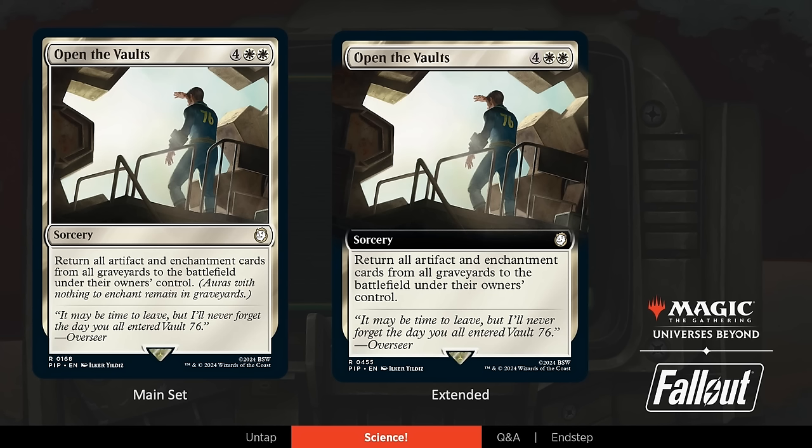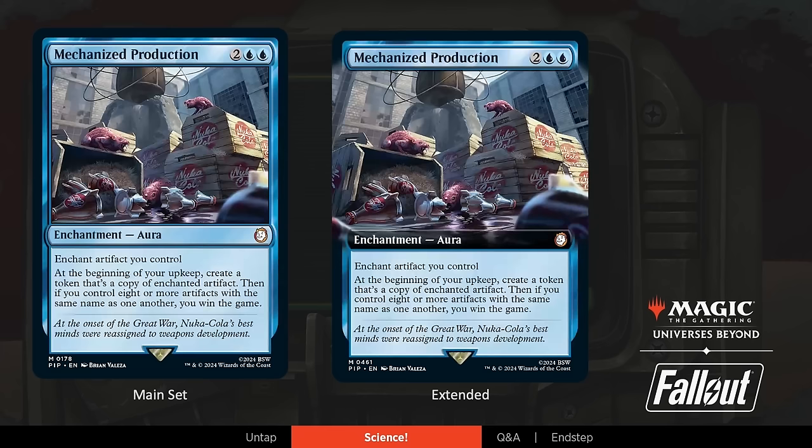We've got two more reprints to reveal from the Science deck. Annie, show us Mechanized Production. Here's a flashy one for the artifact enjoyers out there. It also has an alt win con on it. You probably know this card — you can enchant any artifact you like and start making a bunch of copies of it. Maybe you're producing counterfeit bottle caps and treasure, or maybe you put it on a Bobblehead to see how many of those you can collect to get that X scaling way up there. It's just a really fun card and felt right at home in this deck.